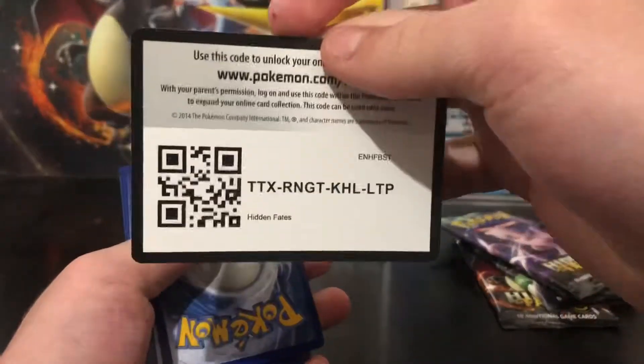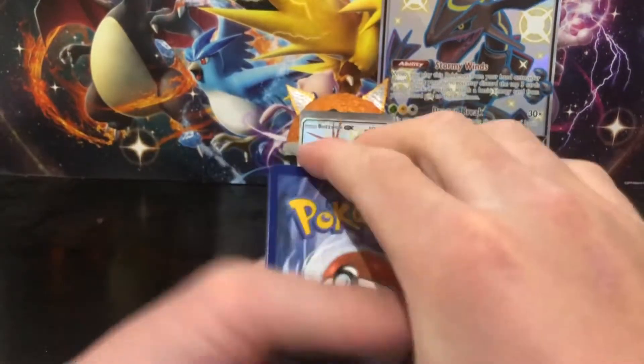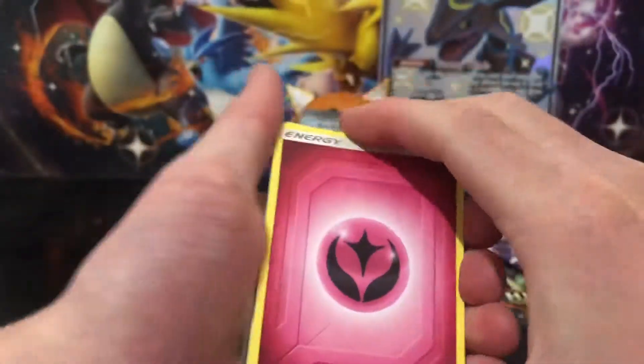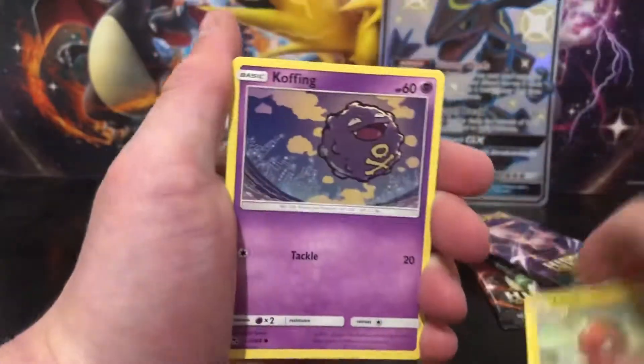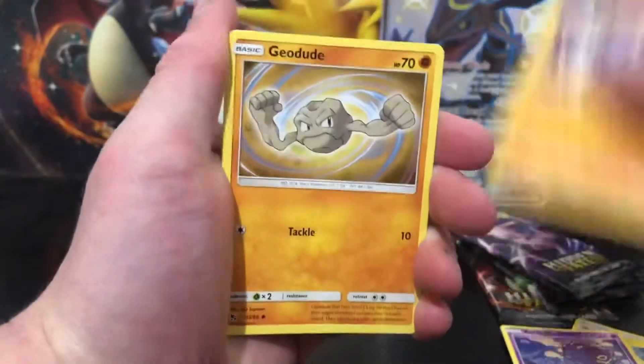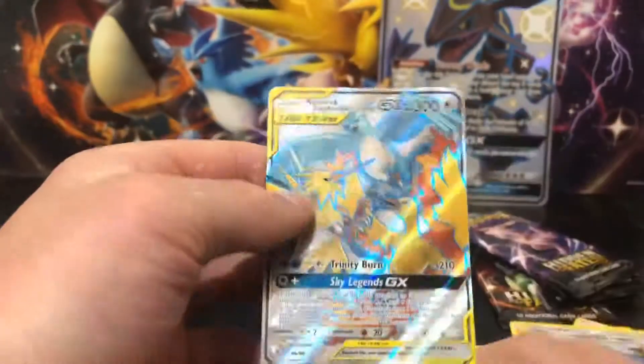I hope that Buzzwole hasn't sucked up all the good pulls in the box. That feels pretty good though. And we've got the code card. We should still get a shiny card though - we've got another pack, Pewter City Gym...